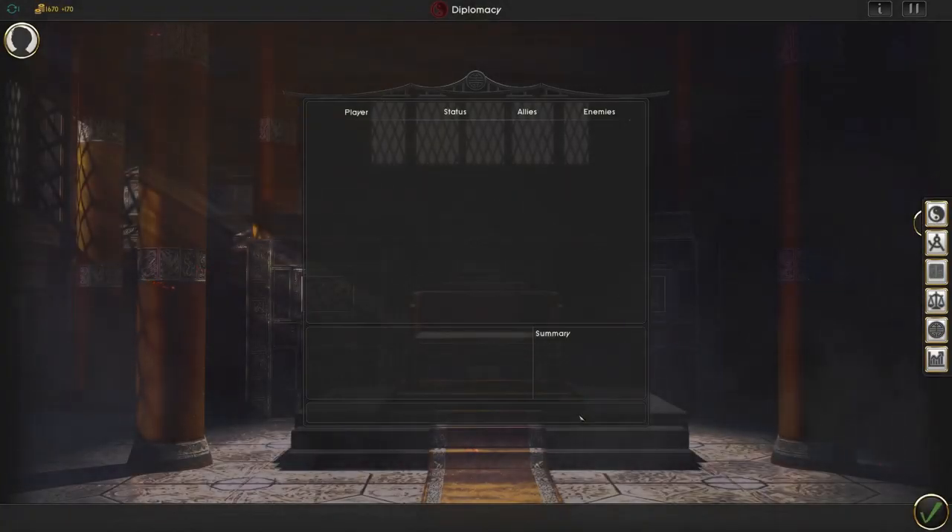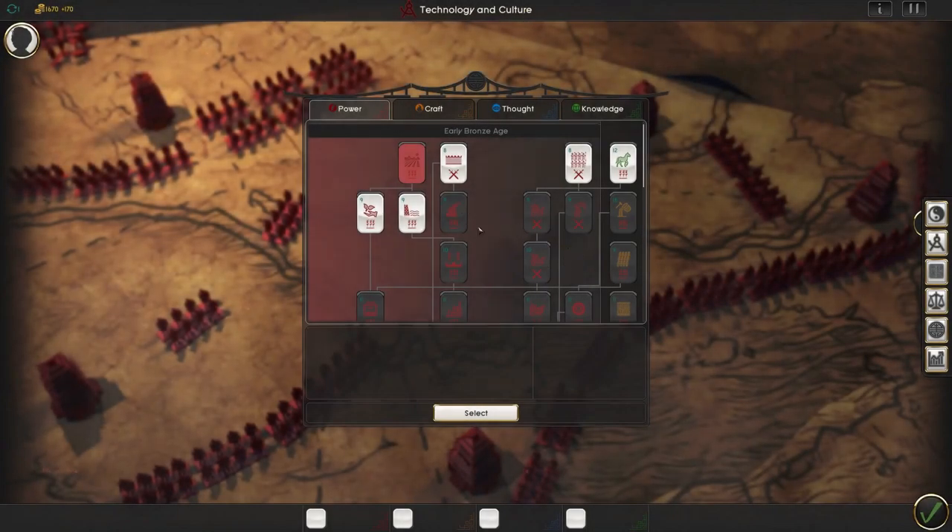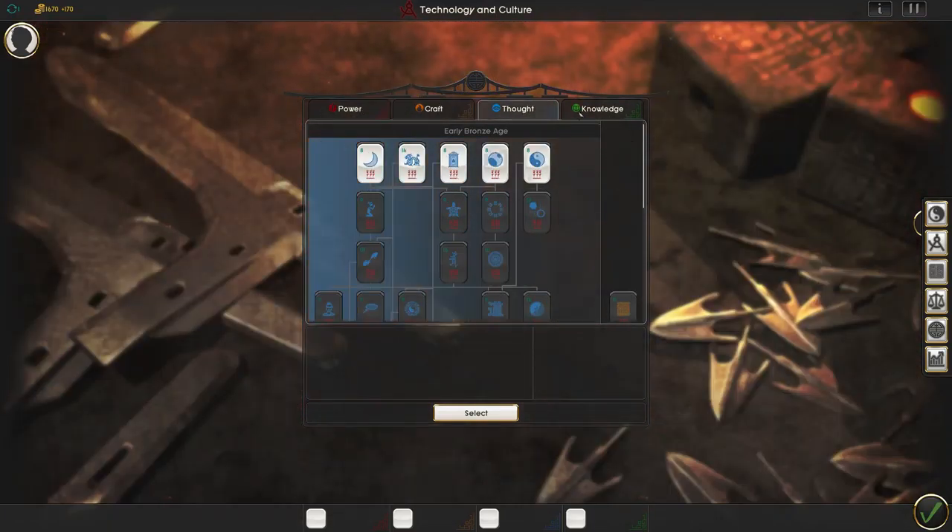This is the diplomacy screen — I don't know any of the other families, so I can't engage in any diplomacy yet. And here's the technology and culture screen. You choose one of each of these things: Power, Craft, Thought, and Knowledge.